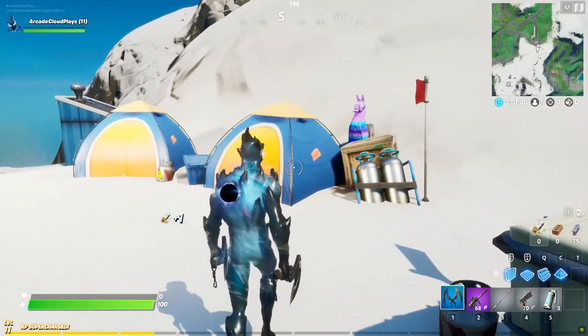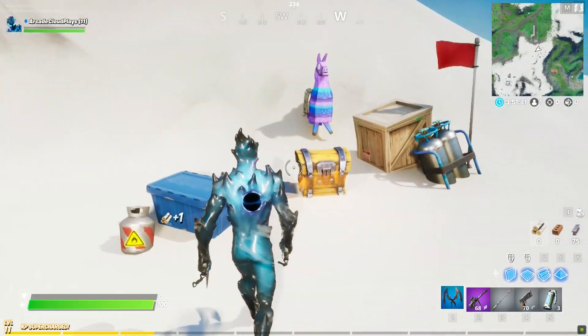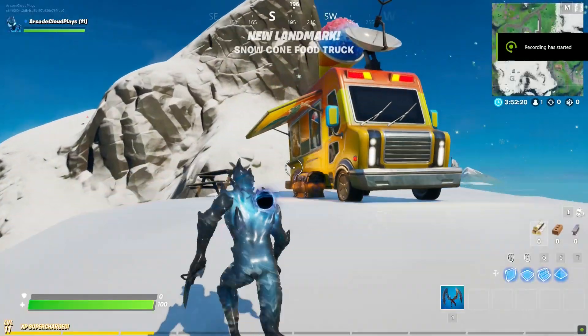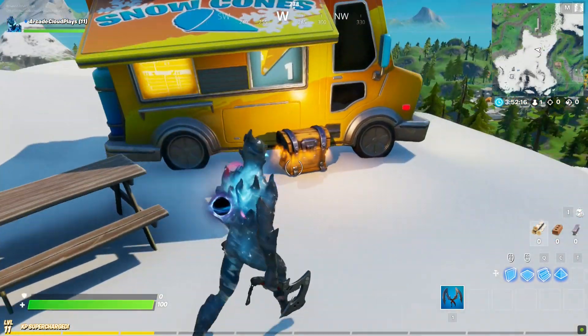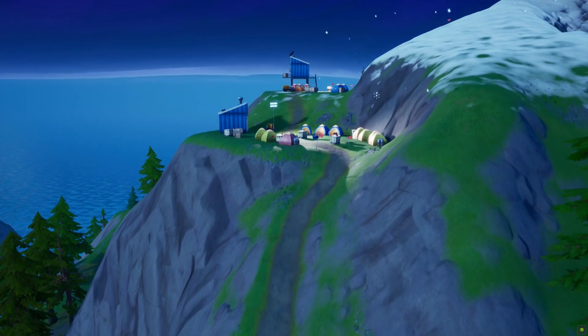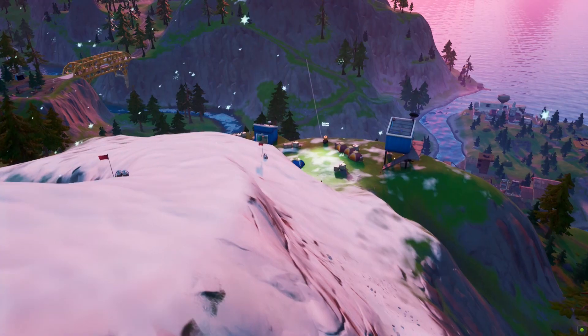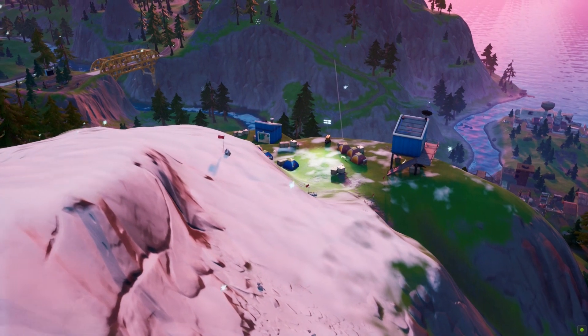Surprisingly, you can find a couple of loot llamas within these camps, as well as some chests hidden under a few of the tents containing some good loot. Base Camp Golf, the middle camp, even has a small snow cone truck with a chest sitting right in front of it. Hitting up these camps can be a great way to avoid the other players dropping into Misty Meadows and Lazy Lake. Plus, if you're quick, you can loot all three of them, setting yourself up to be prepared for the rest of the match.